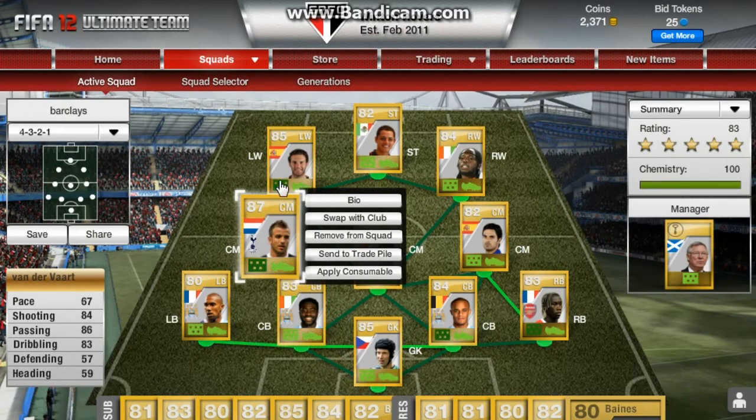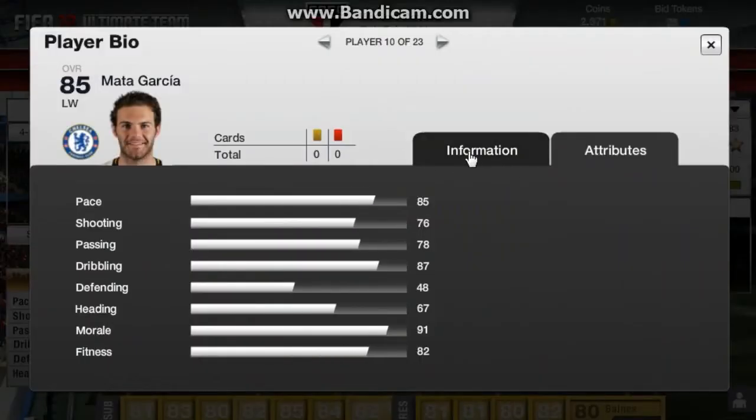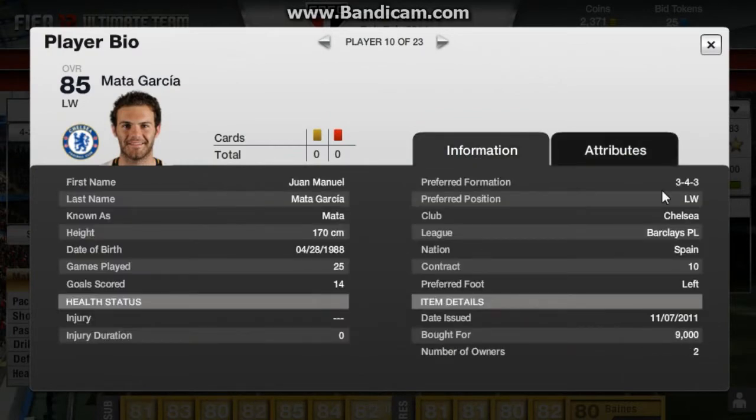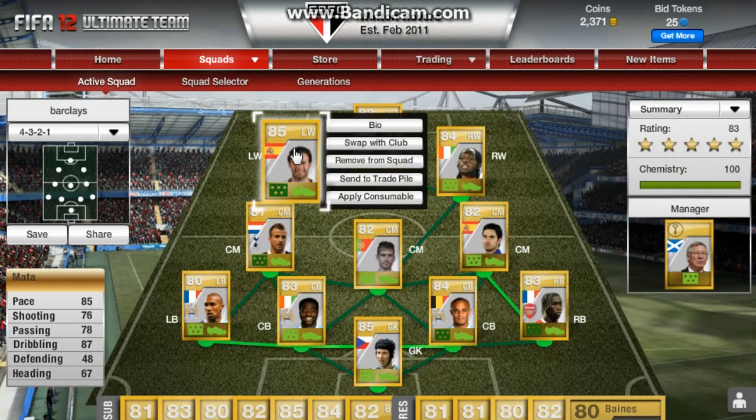Now we have Jean Mater — he costs me about £9,000. I use him because of his pace: 85 pace and dribbling at 87. I'm soon going to get Ashley Young for that position, or maybe Gareth Bale.